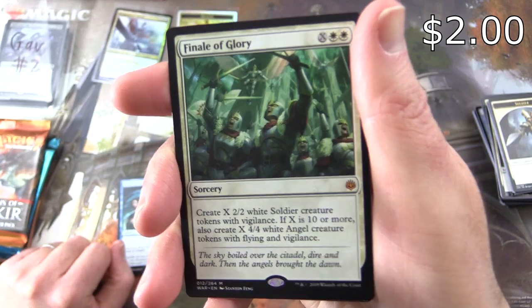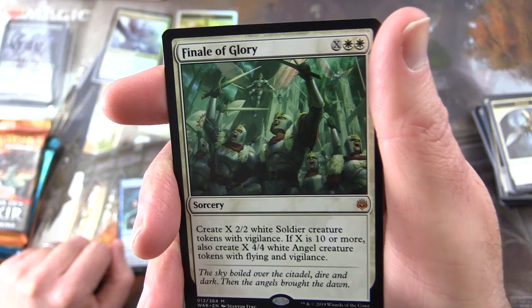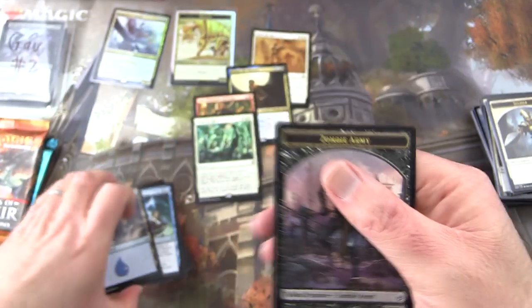Sorcery for X and two white. Create X 2/2 white Soldier creature tokens with Vigilance. If X is ten or more, also create X 4/4 white Angel creature tokens with Flying and Vigilance. Fantastic — Mythic there. Island and a Zombie Army token.